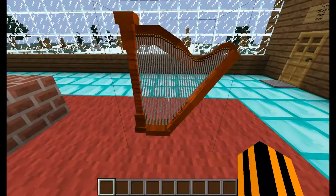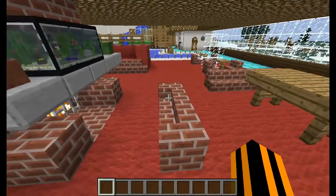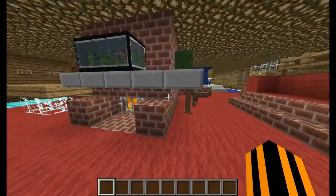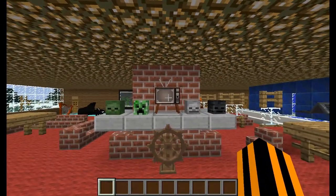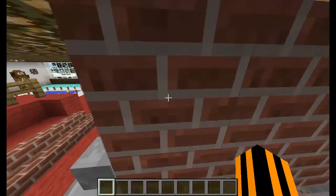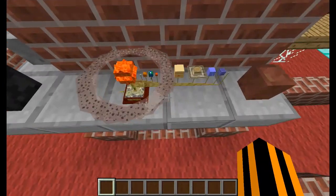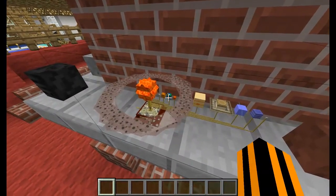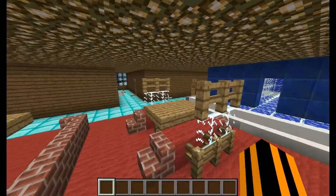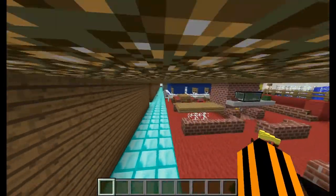Over here is like a music area — you can get harps and pianos, and there's a phonograph. I really like this part: it's an aquarium that's fully 3D. There's a TV that doesn't do anything, and a ship's mast I thought looked cool. There's also a model of the solar system — you can see Earth, the sun, the asteroid field — that is pretty awesome.